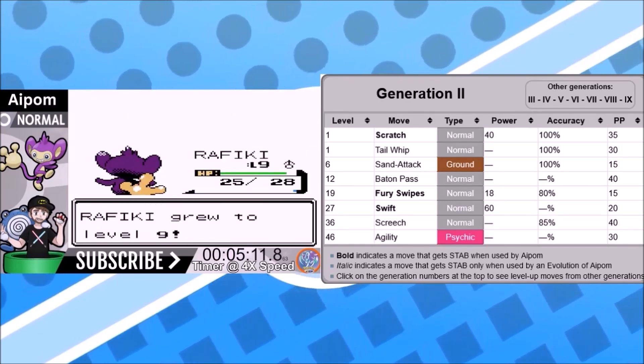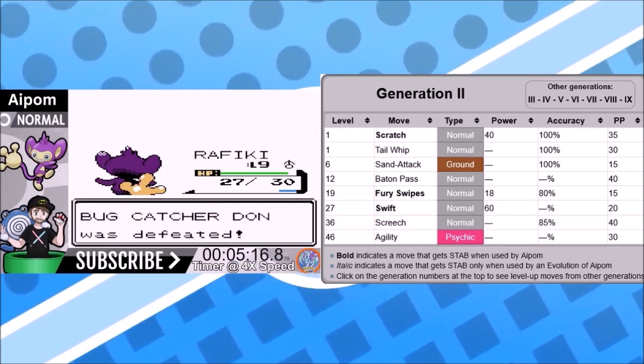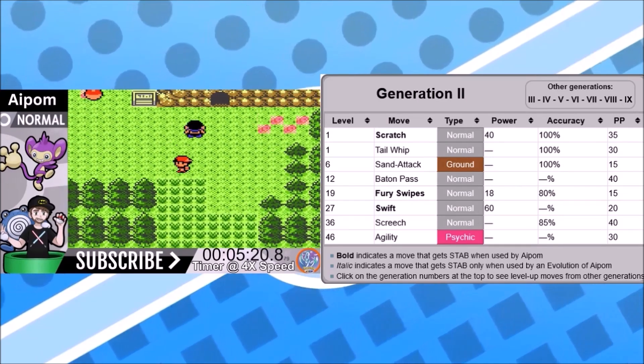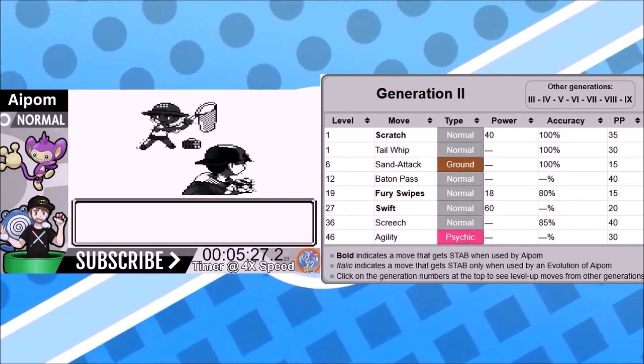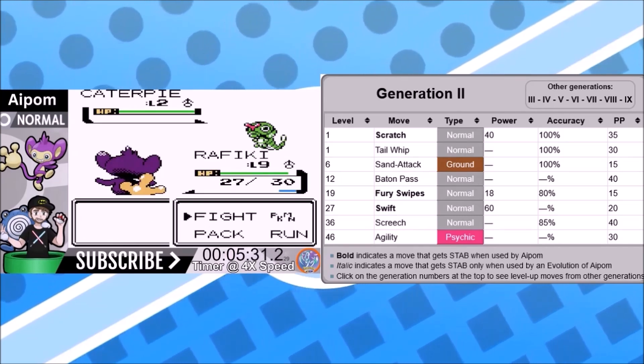Fury Swipes is a STAB move I don't like using because of the 80% accuracy — it's 27 base power per swipe with STAB, so not the worst but bad accuracy. Swift is 60 base power, 100% accurate, and 90 with STAB. It actually never misses — it skips accuracy checks, it just can't hit ghosts. Screech and Agility are the last two moves; Screech overlaps with Tail Whip, and Agility isn't needed since we're already fast. The level-up moveset is not very good.